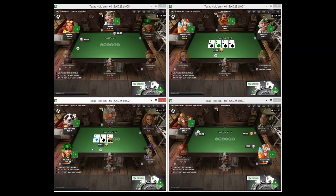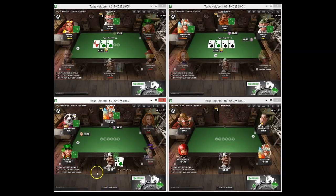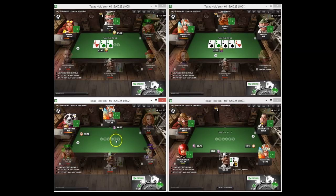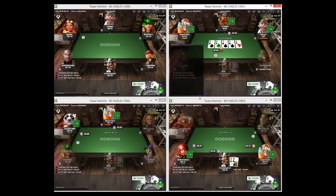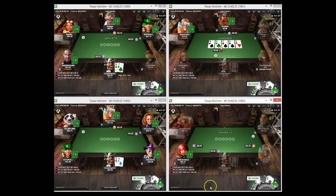Shout out to any Unibet grinders out there - you are my heroes. Unibet is spending so much money creating the software and making it good for recreational players and marketing towards those kind of people, so it's just going to be filled with free money. You can't get the hand histories so if you want to post hands, just screenshot the dealer chat with your complete hand and post it as a picture in the forum - that works really well.